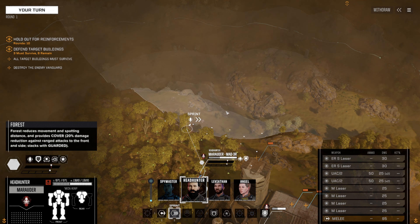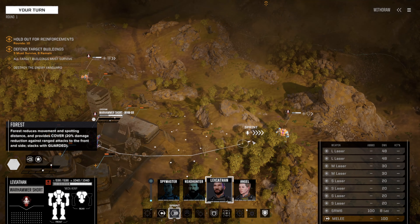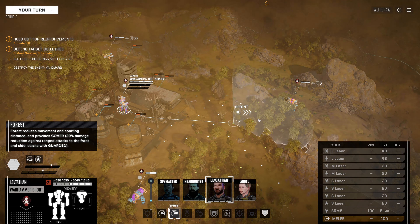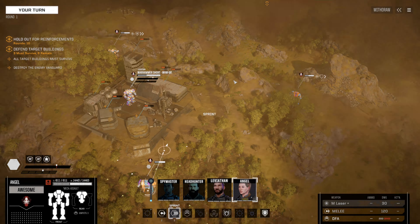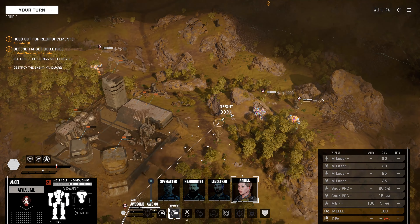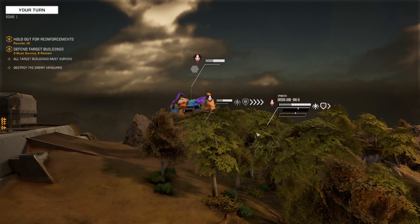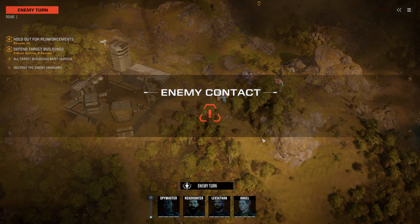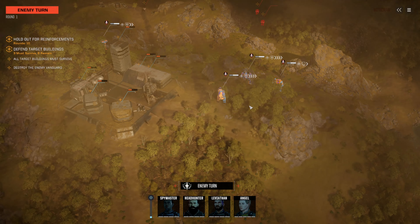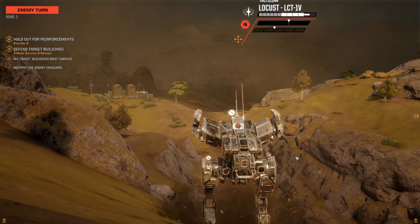Headhunter, we're keeping you on the high ground — spread out over there. We have the Warhammer — let's move up over here, bring ourselves forwards, get a little bit of cover. We've done one of these base defense missions before: after we take on the vanguard, they'll send in reinforcements from the other side, so we have two fronts to fight. First up: a Locust, a Jenner, and a Spider.